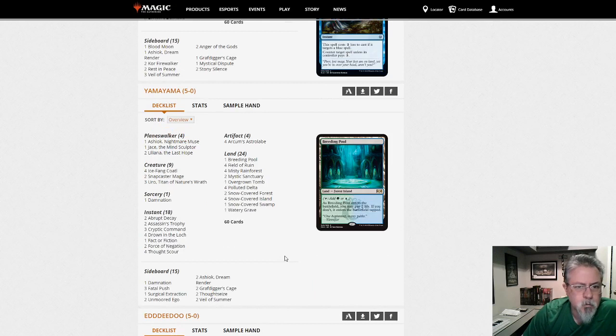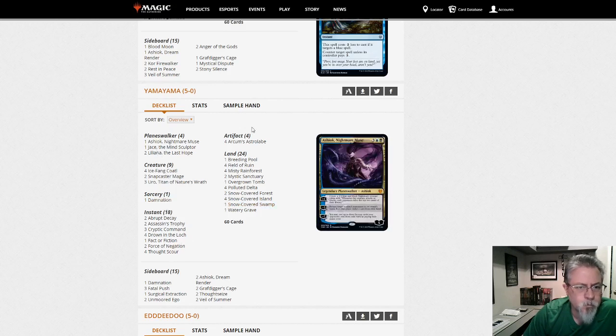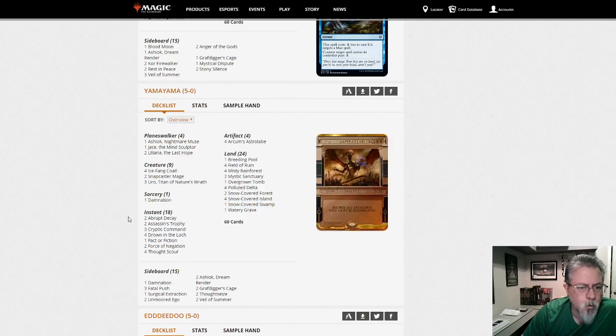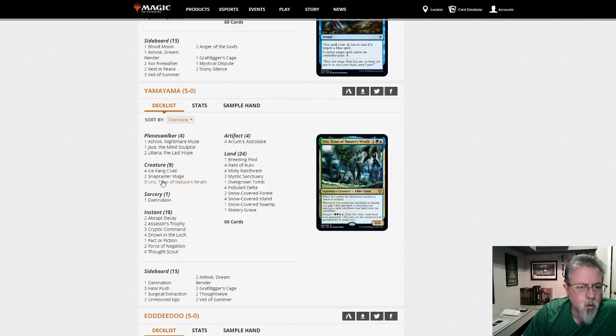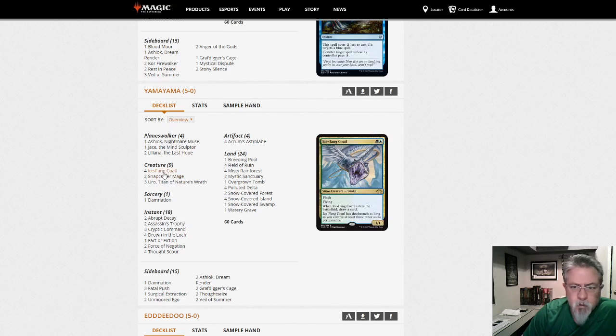Yamayama with Sultai Snow — a Sultai control deck with lots of instants, Uro to finish things off, and typical control stuff. Astrolabe to fix your mana, Coatl for snow synergies. The Coatl is definitely Modern's Baleful Strix.